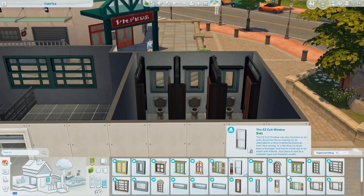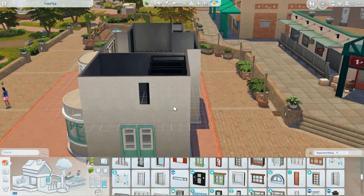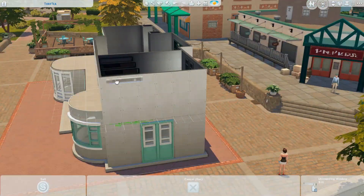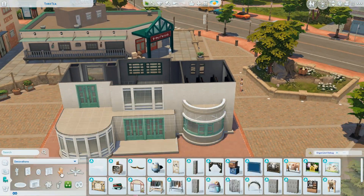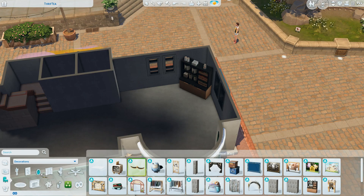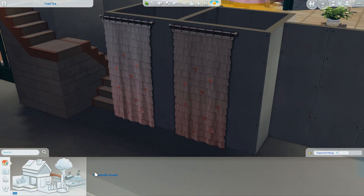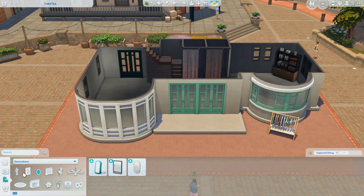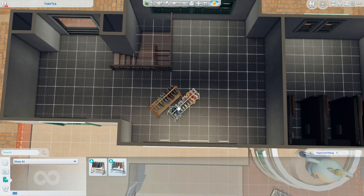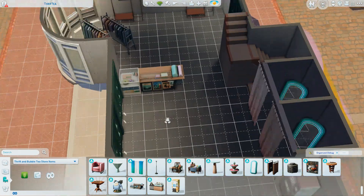Keep in mind this is my first ever time building a lot like this, because it's a new lot type that came with the High School Years pack. In the video it will seem like everything is coming together really quickly, but that's because I planned out the build — the shape, the layout, where I wanted items to go — then bulldozed the lot and did everything again while recording. I basically built this lot twice.